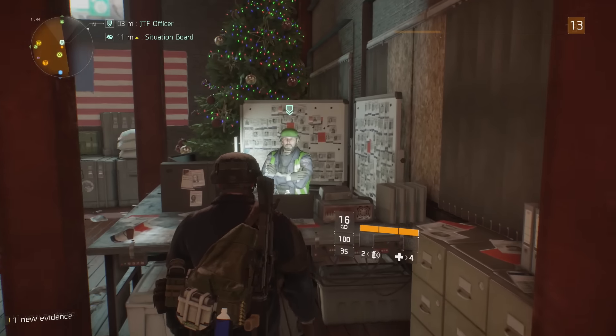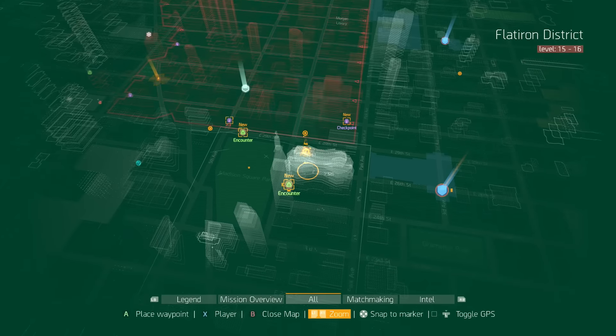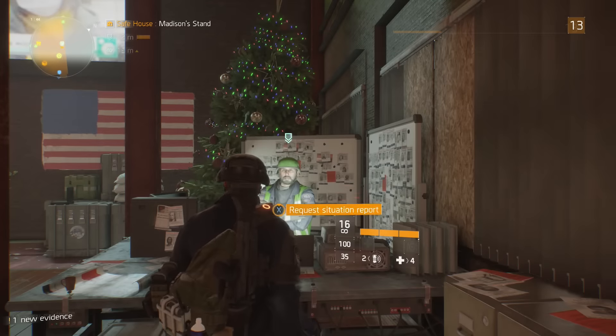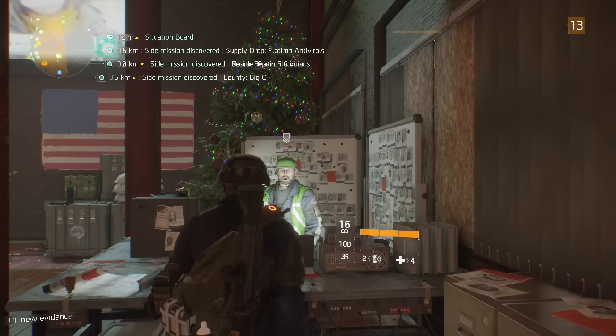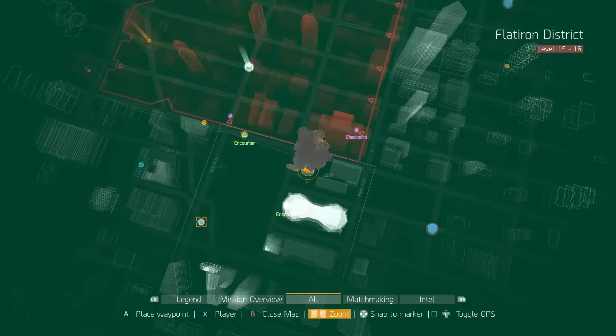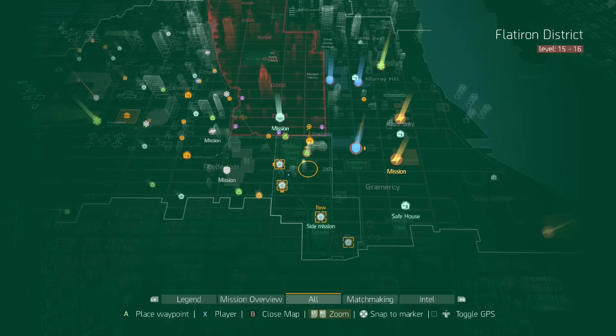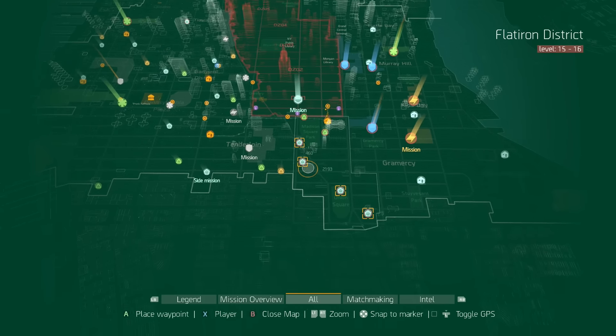Another vendor is the side quest vendor, called Request Situations Report. Once requested, this vendor will load side missions into your map and you can complete these for XP, gear, and more. Side missions are crucial to your game success — as you're working in each portion of the map they'll allow you to gain the XP needed to progress to the next main storyline mission.